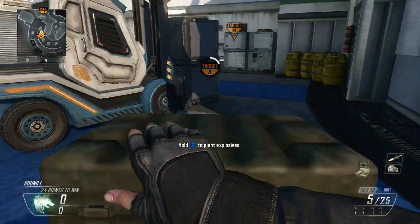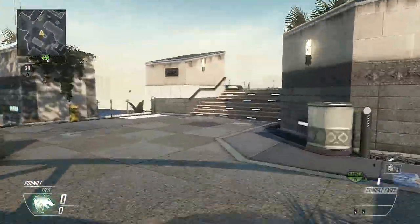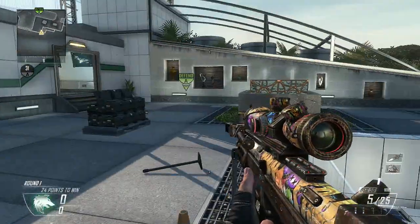Hey guys, it's me vixx23 with the straight-up combat axe bomb spots for the bomb sites on Vertigo. The first spot you're going to see is for the A bomb site — head into this corner over by the B bomb site.